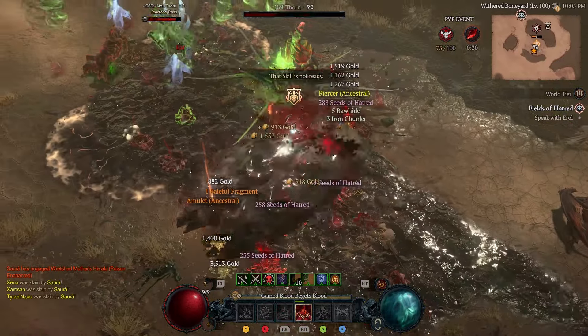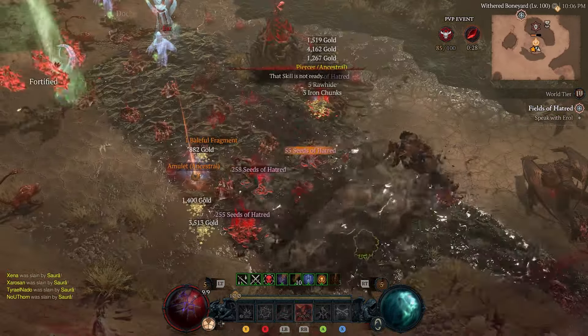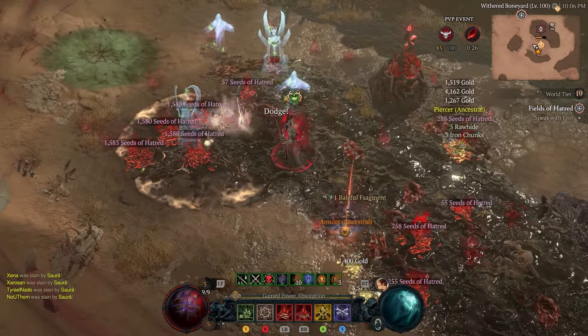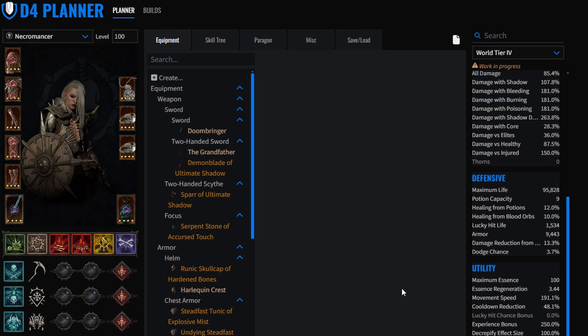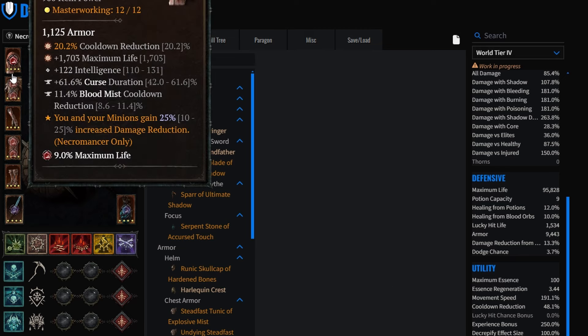The build planner will be in the description, covering all the paragon, all the tempering changes, and everything you may need. I'm gonna try to make this video as short and quick as possible. Going over the gear here real quick - you can check out the stats, but the main stats we really want are cooldown reduction as much as possible and maximum life as possible.